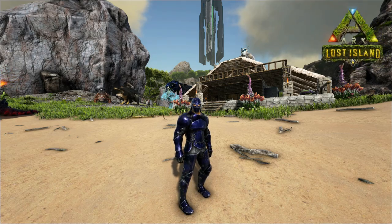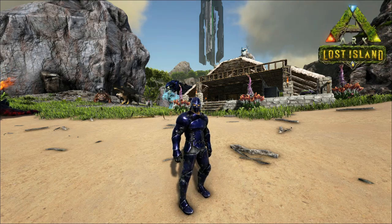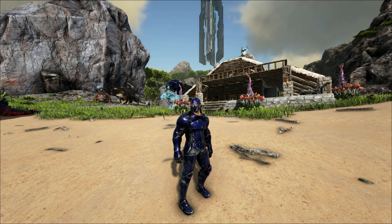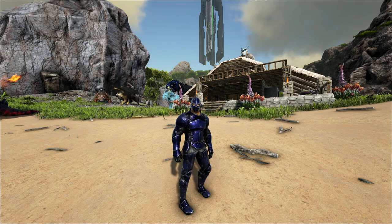Hey, how's it going? Welcome back to Lost Island. Today we're going for two more of the artifacts that we're going to need for the alpha fight. And these... oh man, these are going to be a pain, I can tell already. So it's two artifacts in one — the Artifact of the Devious and the Artifact of the Massive.